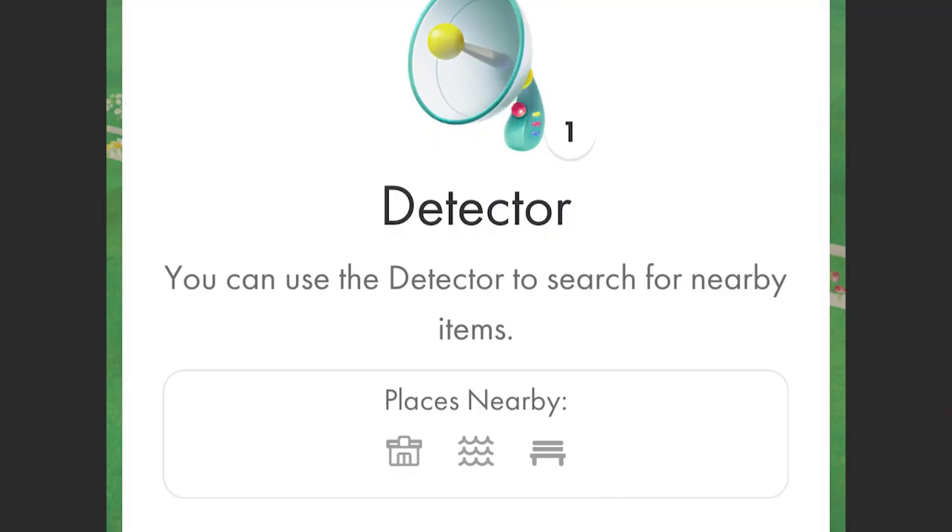Detectors: you can only use one a day, so make it count — unless you pay for more. Before using it, you'll see nearby places indicating the potential decorations Pikmin seedlings can have if they spawn in that area. I like to drive to a plaza that has a hair salon, supermarket, and restaurant to increase the probability of not getting a generic sticker. If you're about to go to sleep and it's not midnight yet, use your detector, then log off and check the expeditions in the morning. Use it every day — it's free.